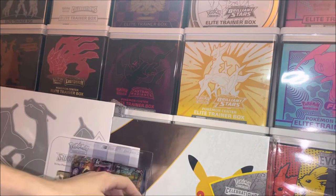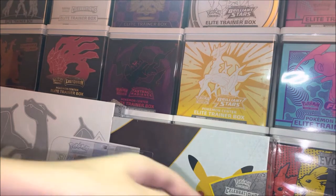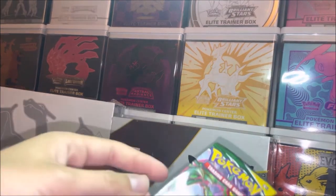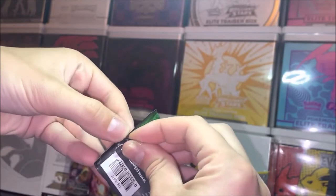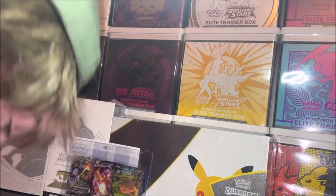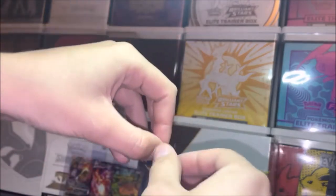They did verify our Celebrations ETB as authentic, so shout out to those guys. Alright, let's crack some packs — this is what y'all came for. Let's see if we can get anything to sweeten the deal with our UPC. We're keeping some packs sealed, but let's take a crack at what we have. Starting off, let's crack the Evolving Skies — we need the Umbreon.